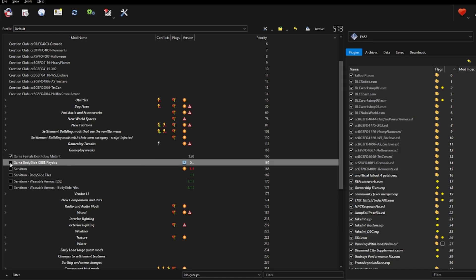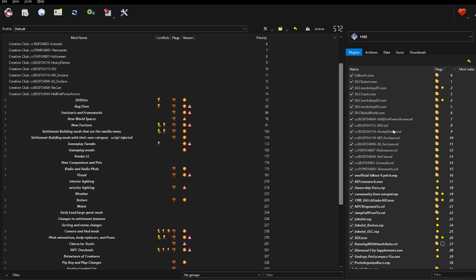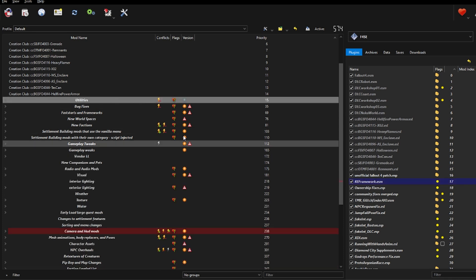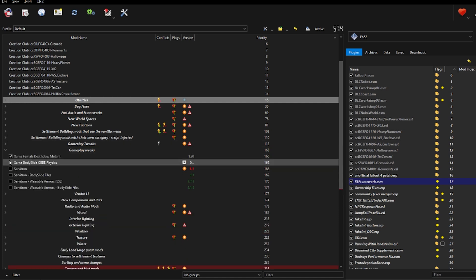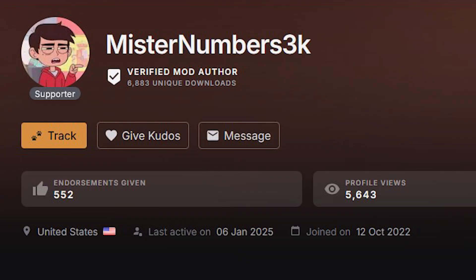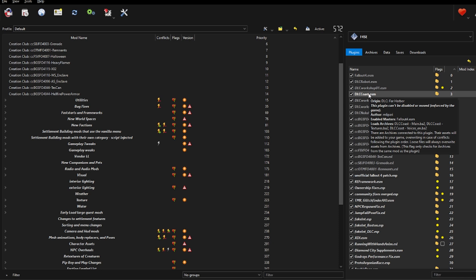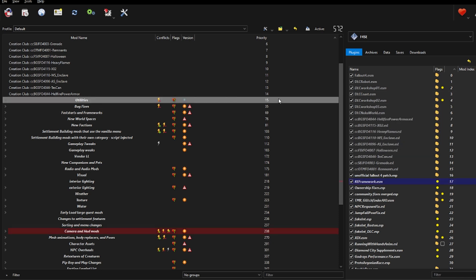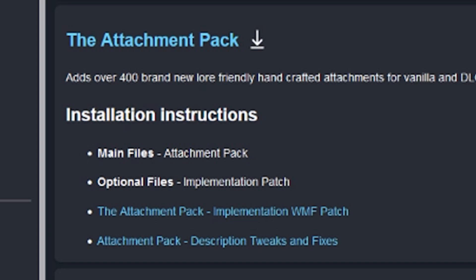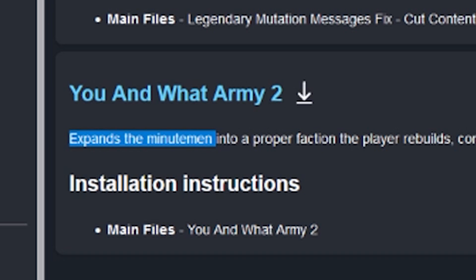A load order is basically the hierarchy system for plugins. The lower a plugin is on the mod list, the higher its priority. If you have a plugin with a higher number than another, that plugin is going to take priority over the one with a lower number, meaning lower plugins override plugins above them. This load order advice, which I credit to MrNumbers3k on Nexus, is an excellent example of how a proper well-organized load order should look. You don't want a load order with plugins all over the place. If there are some things in the Midnight Ride extended I suggest you skip, it's only the content section, as some of those mods are incompatible with weapon overhauls and replacers.